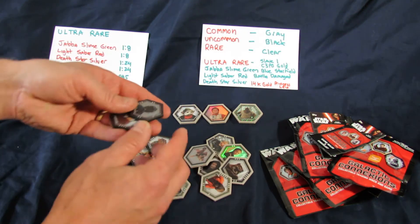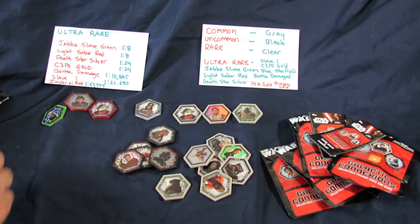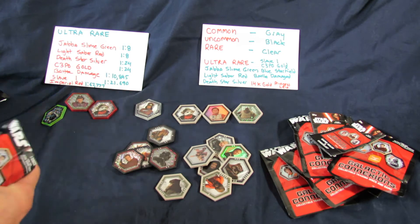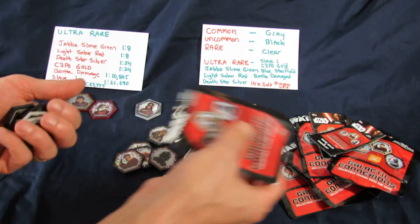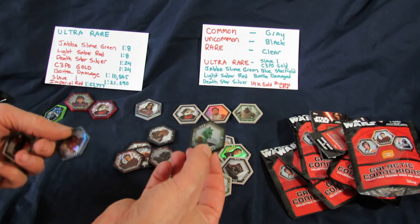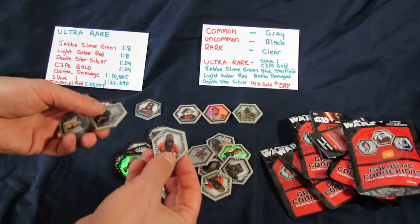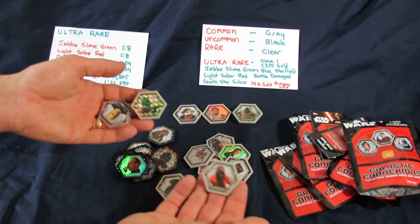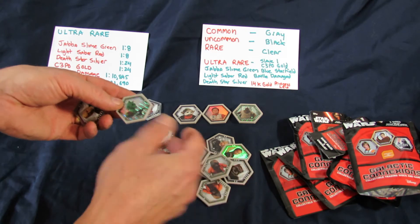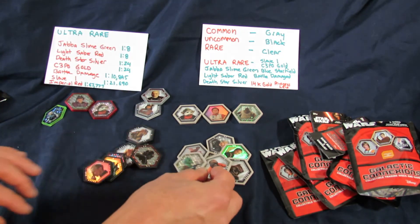A couple more pictures, and a black with holographic foil. So there is really a lot of collectability and that's what I enjoy about this. You can trade these, you can sell them, and if you're lucky enough to get something of value you can sell it on eBay or at the store and use that money to buy other Star Wars products.